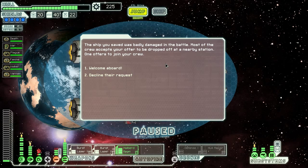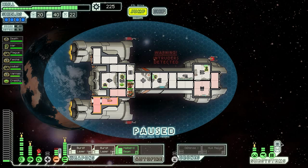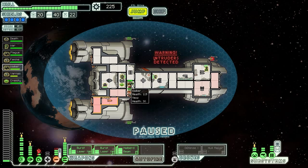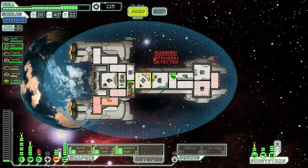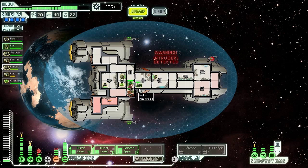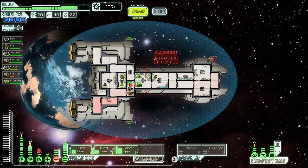The ship we saved was badly damaged. Most of the crew accepts our offer to be dropped off at a nearby station, but one offers to join us. Welcome aboard, friend. The survivor gets on board and they are... a Zoltan! Free energy — that's probably the best possible thing we could have gotten from them. I'm actually going to swap these guys out in a second, once War gets there, because I really want him to be a max level fighter — just for the lore of it, that War himself is a max level fighter. There we go, War — you are now as glorious as you should be in the tales of yore.